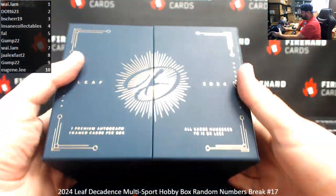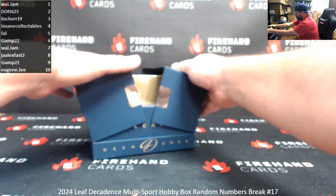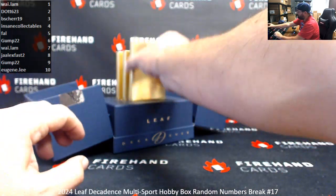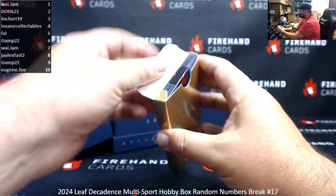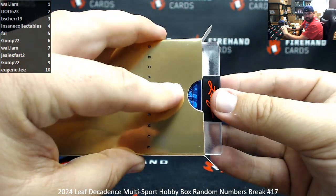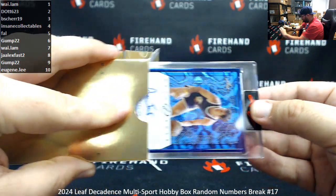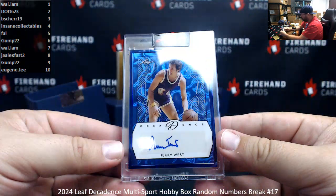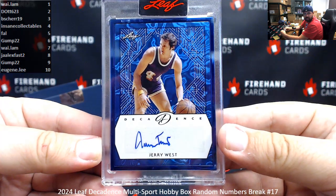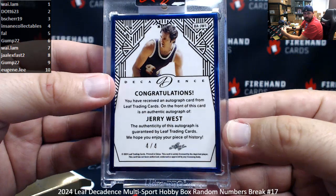Three premium autographed frame cards, all numbered to 10 or less. We've got a blue frame — this is like some George Lucas magic, the way these boxes open. We've got a blue frame, which will be number 2, 4 — I believe. It's the logo. R.I.P. Jerry West. Serial number 4 of 4, going to N-Sane Collectibles.